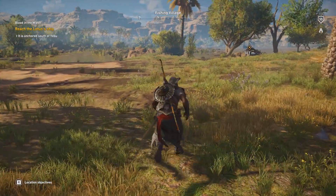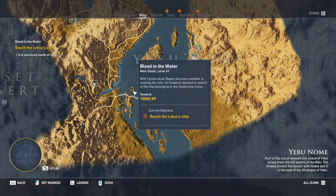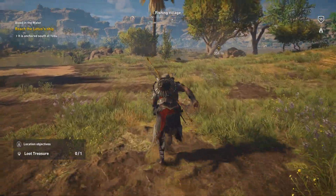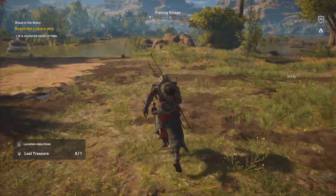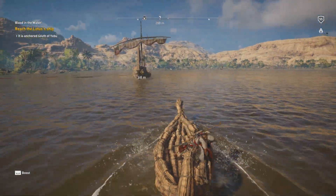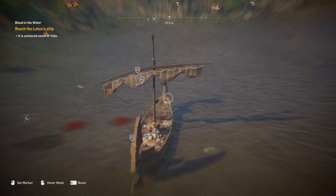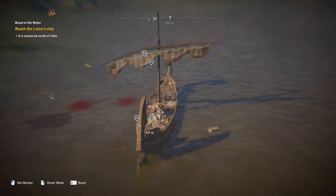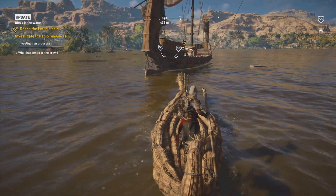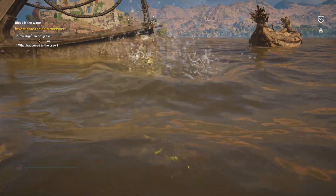That is unfortunate. I guess I'll continue on my way towards my next destination. It looks like we have a side mission over here, but for now let's focus on our main mission. There's our boat. Are there actually people on board? Looks like it has already been boarded. Oh apparently it's not people - it's vultures. Vultures shouldn't be a problem. Let's see what we can find here.